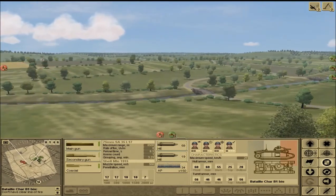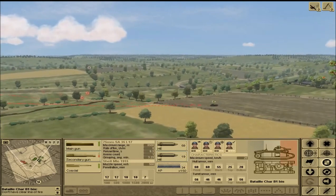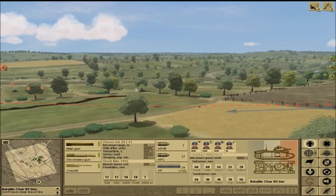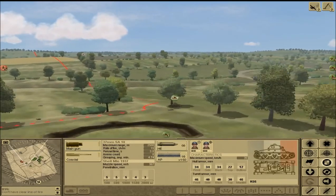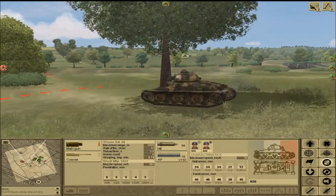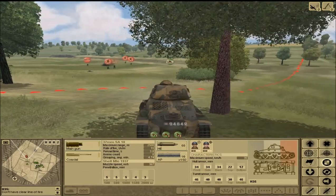Looks like our center is totally fine, nothing happening there. Did we kill another German tank? I think we did — I don't see anything up on that hill and that's a good sign. But I don't want the German infantry to get close enough to do damage to our H35 tank over here. Look at that beautiful tank run — fritz, while you still can!